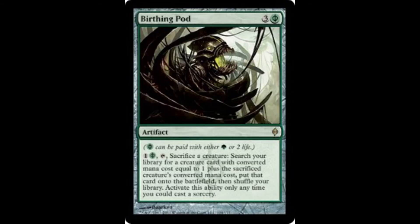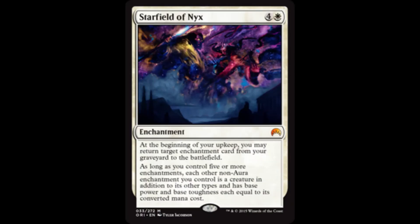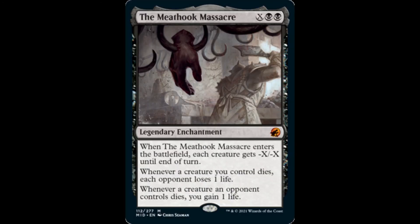Depending on creature options, Birthing Pod is a card to which the core of this deck could easily adapt. Although it may seem tempting to do so, do not make the mistake of adding Starfield of Nyx to this build. Remember, tokens have mana values of 0, and if Starfield of Nyx turns Myrkul's enchantment tokens into creatures with powers and toughnesses equal to their converted mana costs, they will all die. Although this is an outside-the-box way to accumulate death triggers, better options are available, like the Meat Hook Massacre. Keep this in mind: it's always easier for opponents to deal with creatures than it is to deal with enchantments.